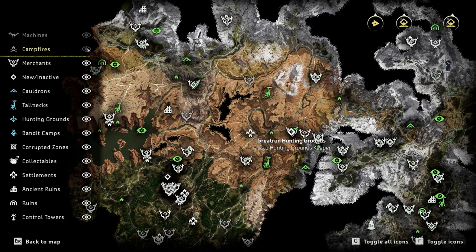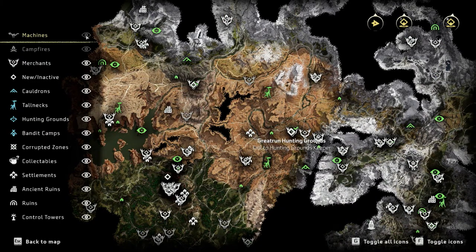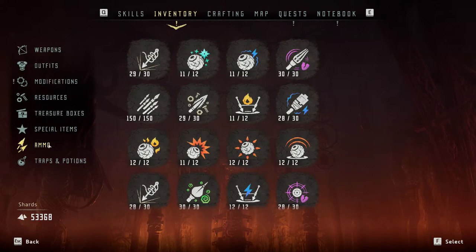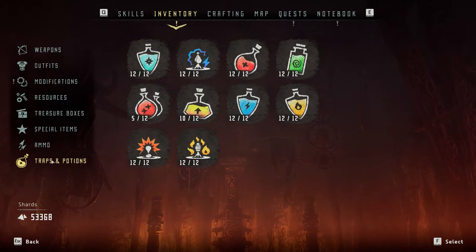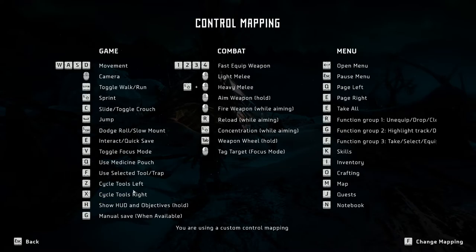The map can get really cluttered, especially zoomed out, but all the icons can be turned off according to type. The only thing missing is a display all or display none button, or perhaps a display only button. Horizon Zero Dawn has loads of information reduced to icons and groups. It's so easy to read — I told friends about how impressed I was with the UI, and then I ran into some frustrations.